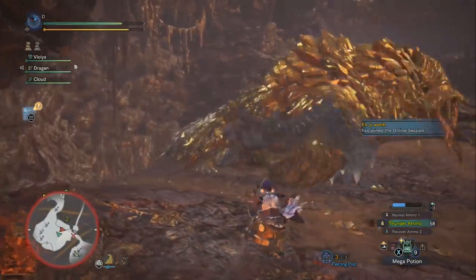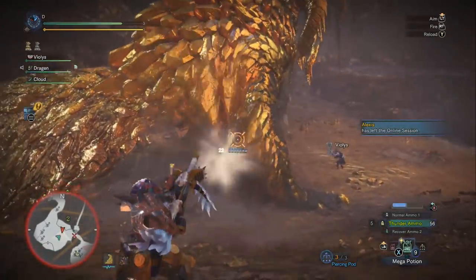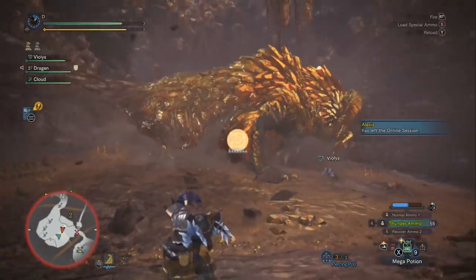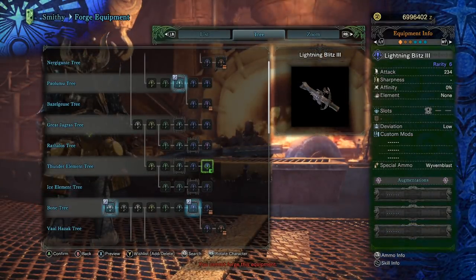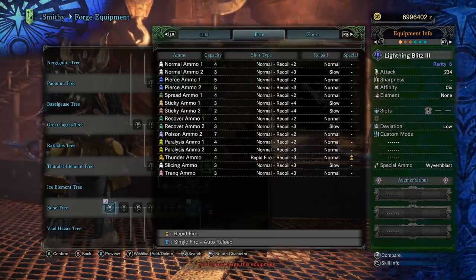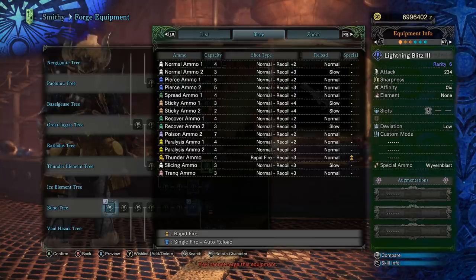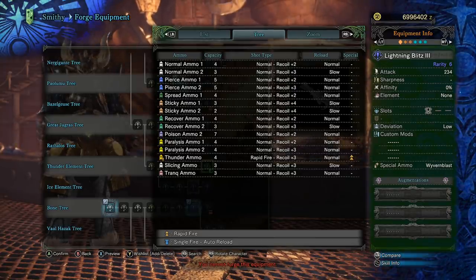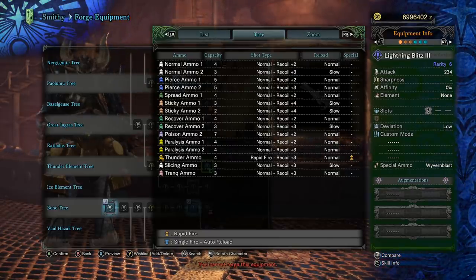Both builds will be light bowgun builds — this is the method I use for farming Kulv'Tiroth. Starting with the gun, I've chosen the Lightning Blitz 3. It's easy to access and it deals extra damage with thunder ammo because it has the rapid fire attribute. Essentially rapid fire gives you bonus damage, but you have to land all three parts of the shot, which is easy with a little practice.